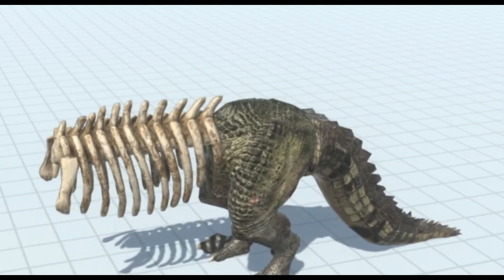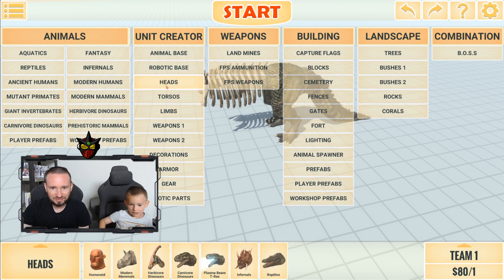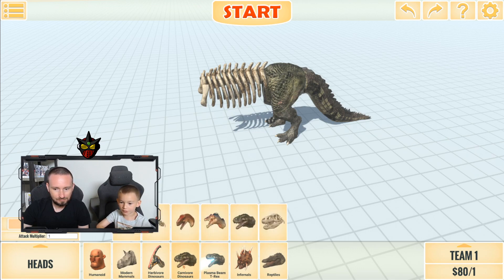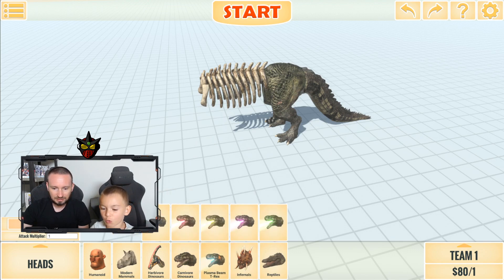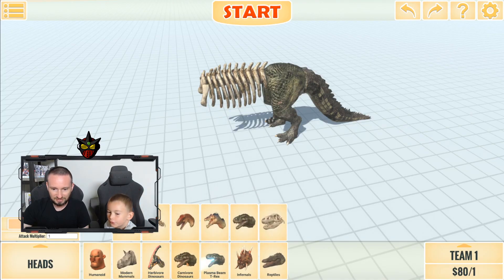Looks good! Now we need a skull head. Let's go to heads and look at the skull heads to see if they have a skull crawler head. They have some skull heads but those don't really match a skull crawler.